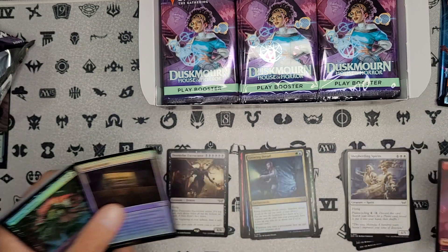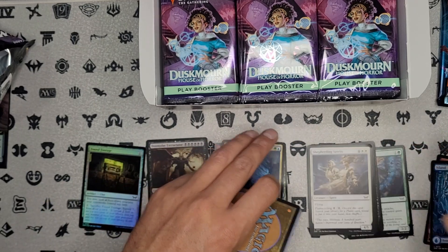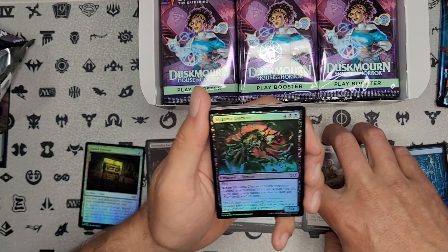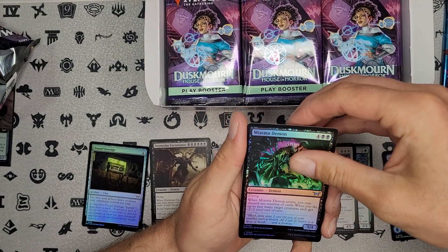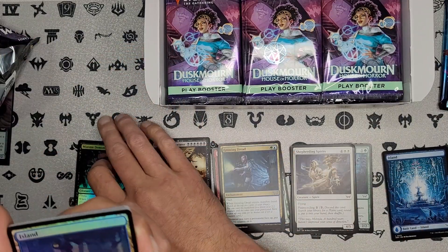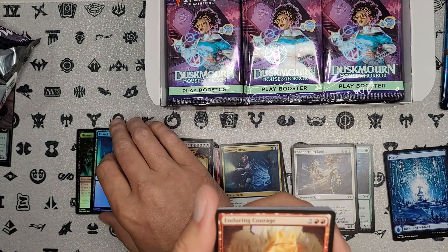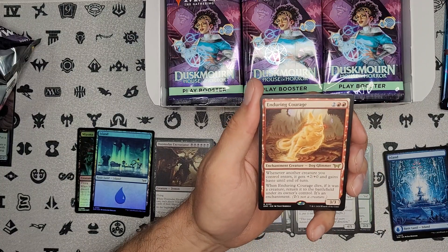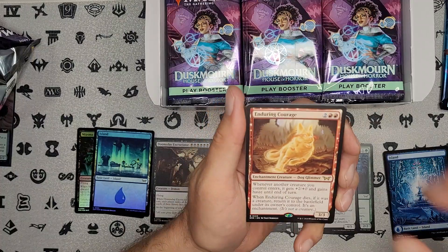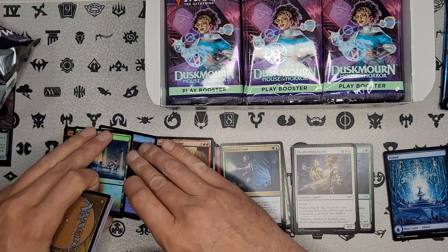We'll put our foils over here and our tokens and lands over here. Alright, on to our next pack. We got a foil land — too bad it's not one of the full art ones. And our rare — so this is one of the enchantment creatures. When it dies, it comes back as an enchantment, I do believe. Pretty cool, we will take it.